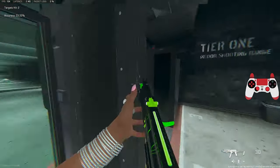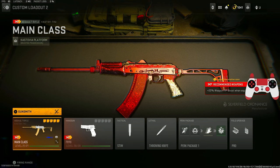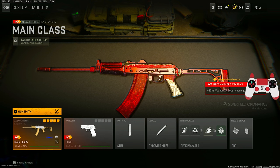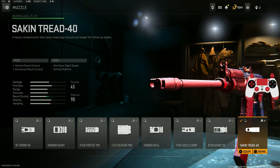Last but not least in the top five is the Kastov 74u. I fell in love with this gun a couple of seasons ago and I love making different classes for it, especially with the new barrel attachment. It's the perfect AR-SMG hybrid — you can use it at any range, whether up close or medium range. It's balanced no matter where you use it and gives you that aggressive play style.